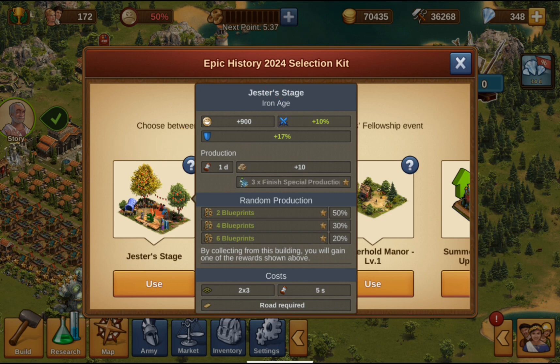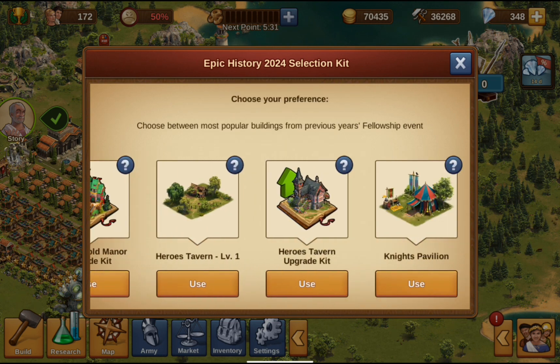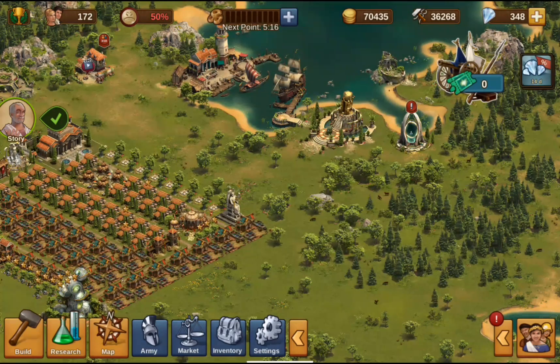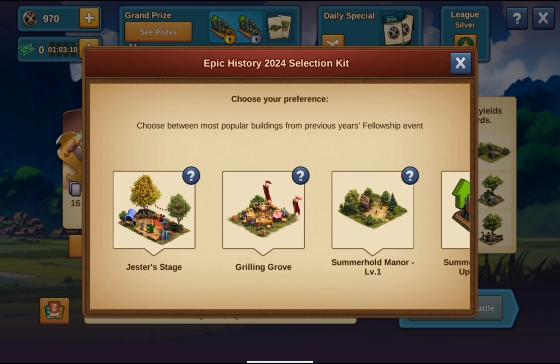Such indicators are very necessary if you are just starting to develop your city and are trying to pass the 5th level of the Guild Expedition. If you collect 10 of these selection kits, this will greatly help in completing the 5th level of the Guild Expedition.